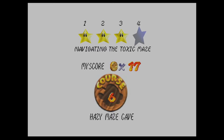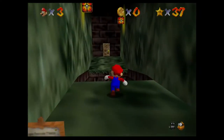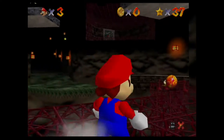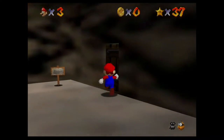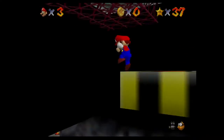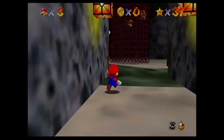Navigating the toxic maze. So there are two toxic maze stars, and there's a really easy way to get them, and then there's the normal way to get them. I'll go ahead and show the easy way to get them on screen, and then the main screen will just be me navigating the toxic maze.